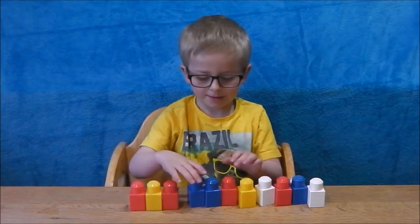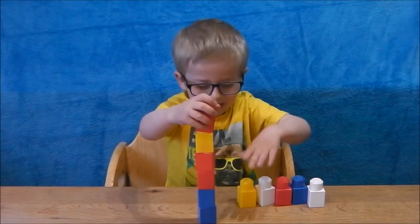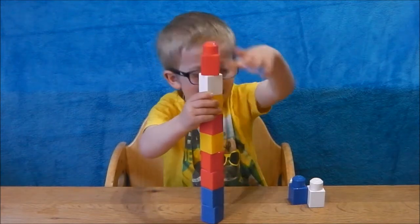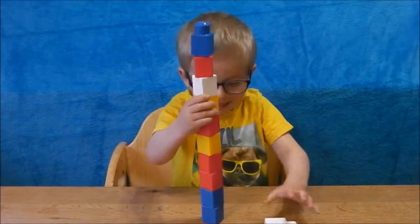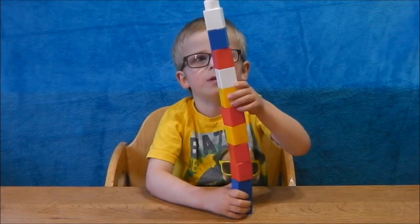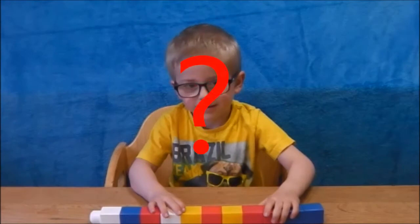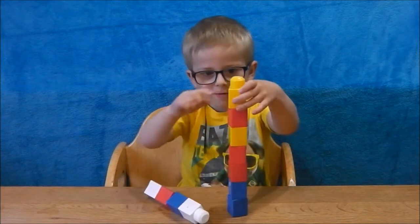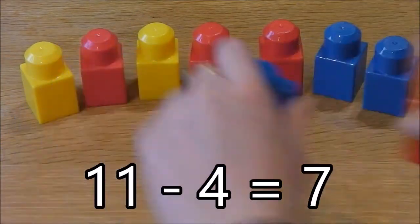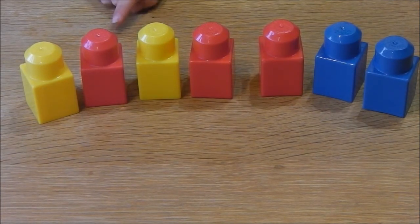How many bricks have you got there Dougie? One, two, three, four, five, six, seven, eight, nine, ten, eleven. Eleven. If I take away four, how many will you have left? What do you think? One, two, three, four, five, six, seven. Eleven take away four is seven. One, two, three, four, five, six, seven. Yay!